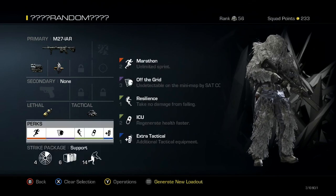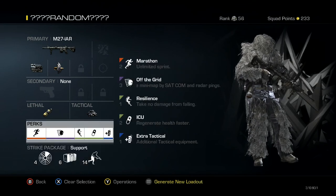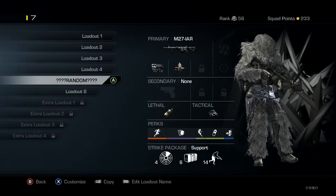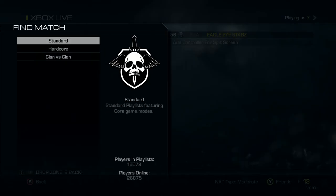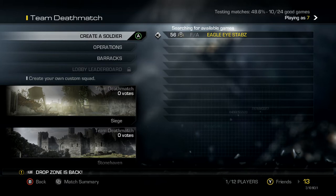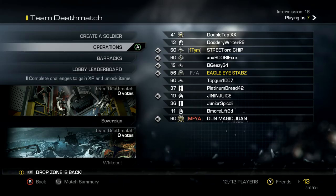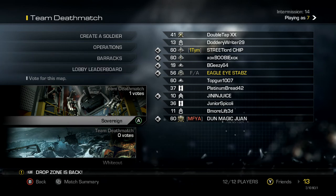And then perks: marathon, off the grid, resilience, ICU and extra tactical, and then saccom, ammo crate and oracle. I don't like these perks at all — how come I never get Focus? It's getting really annoying. Anyway, let's hop into team deathmatch. Hopefully we can get a long-range map. Sovereign's actually pretty good, so let's vote for that.